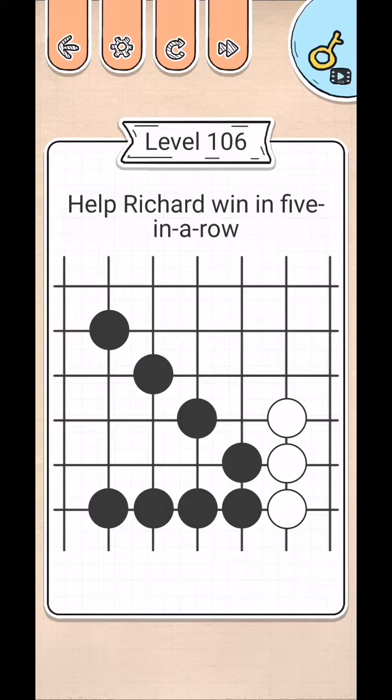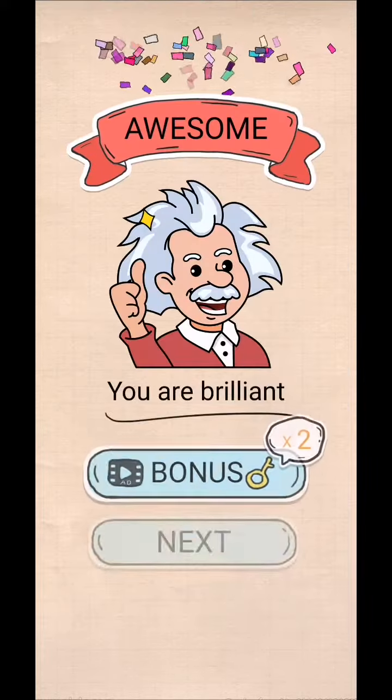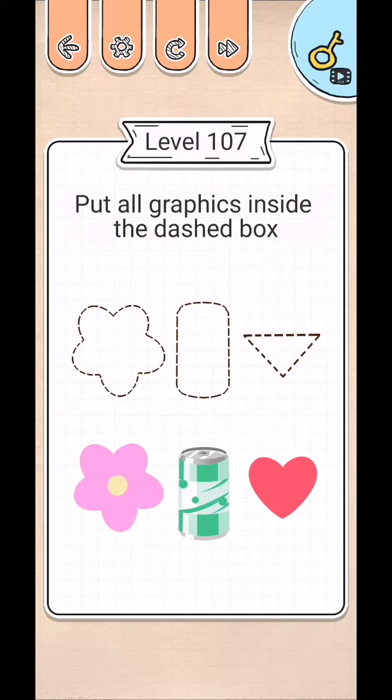King IQ crash level 106 to 110 - help Richard win five in a row, so tap two fingers at one time. Complete level 110: put all graphics inside the dashed box.